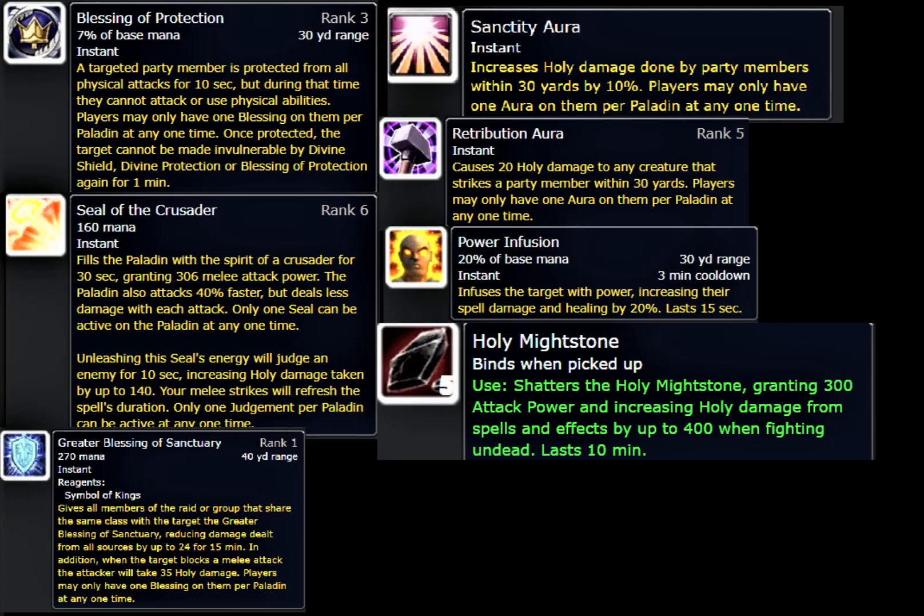Next I want to discuss the Holy Mightstone. I first heard about this in a Ret Paladin DPS guide, and the 400 Holy spell damage and 300 attack power is really good — only against undead, but Naxxramas is mostly undead anyway. It seems almost too good to me, so I'm not sure if there's a catch. I haven't raided Naxx as Prot Paladin, so if anybody knows anything about this trinket, please let me know.